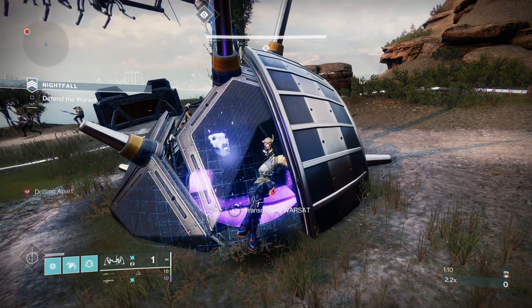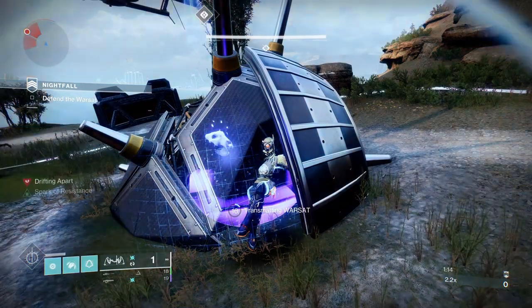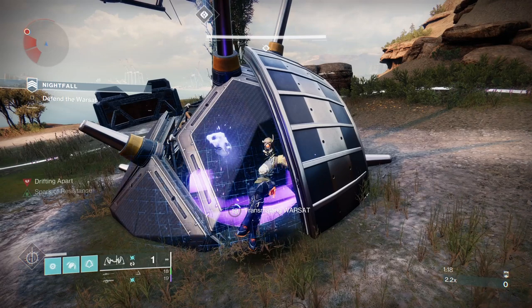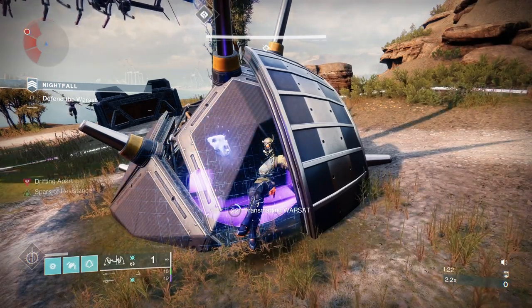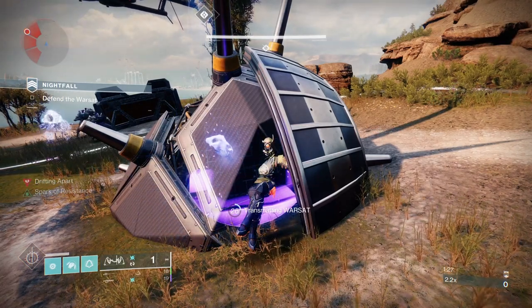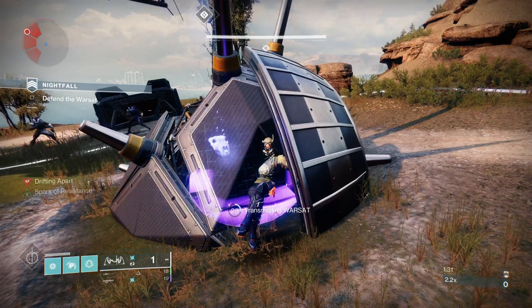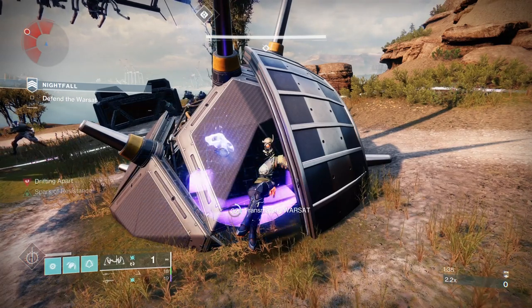This is kind of an old strategy — we're just going to sit inside the warsat, because all the enemies will despawn once it's been captured. All we'll have to do then is take out the two Overloads and the Barrier. You're going to save yourself two, maybe three or four minutes, maybe more, with clearing these adds.